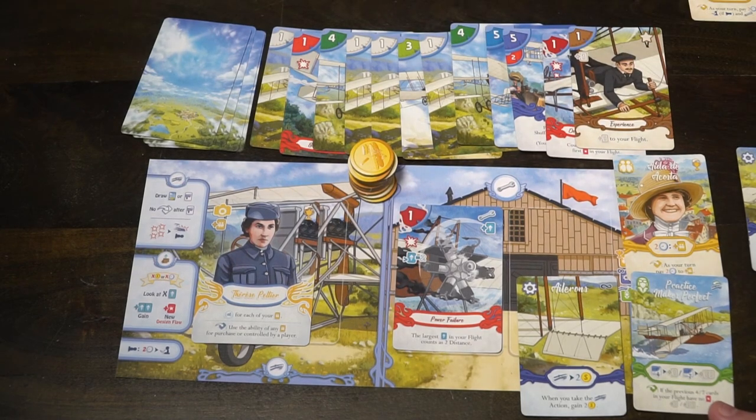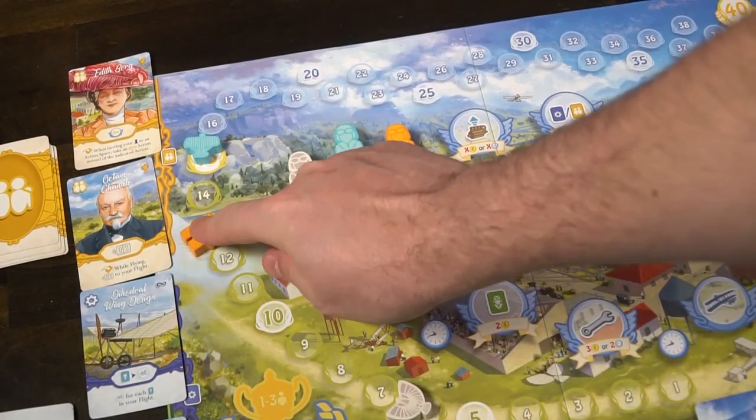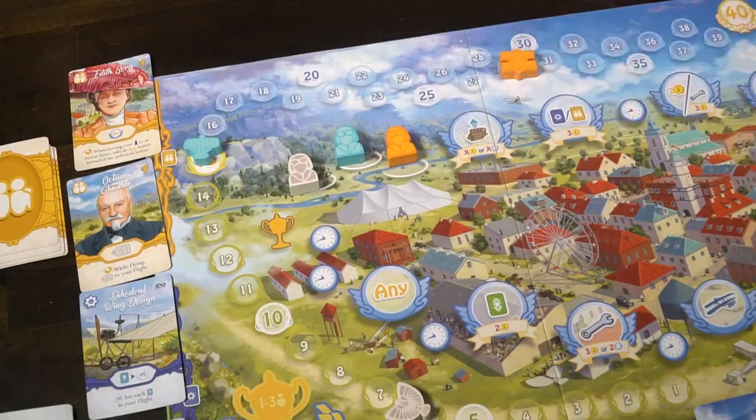If you hit that 40 mark, the game will end and everybody will have an extra flight to try and beat you. If not, at the end of the fourth round, whoever has gotten the farthest in any of their flights is the winner. We'll take a look at how to set it up, how to play, and what I think about First in Flight.